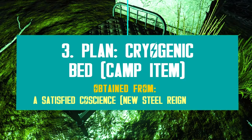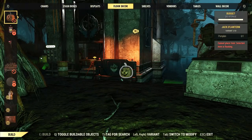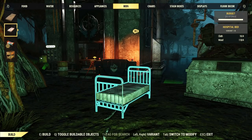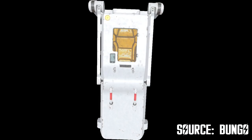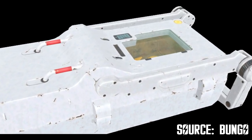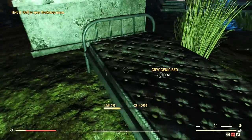What else can you expect from the Steel Rain mission rewards? One of them is supposed to be a cryogenic bed for your camp and shelters, obtainable from a Satisfied Conscious mission. But for several weeks, this item had no model on the public test servers. The placeholder bed was a generic one, but in reality it's supposed to look like a white horizontal pod, straight from a sci-fi movie. Apparently Bethesda updated this reward last week or so, but meanwhile they disabled it, because it can't be found anywhere in the PTS anymore.